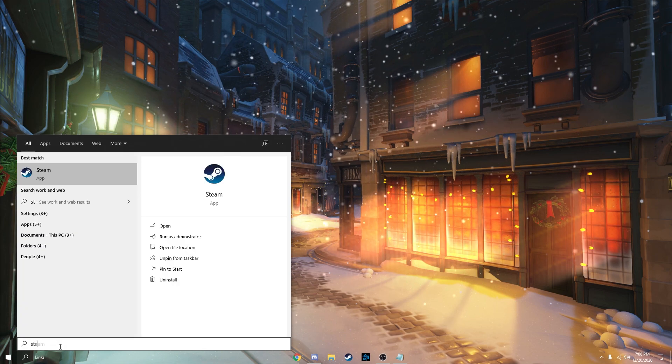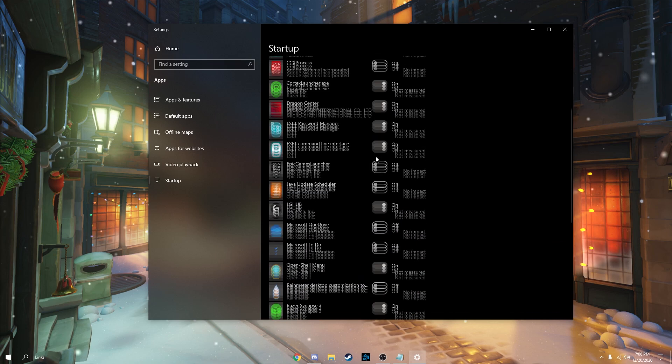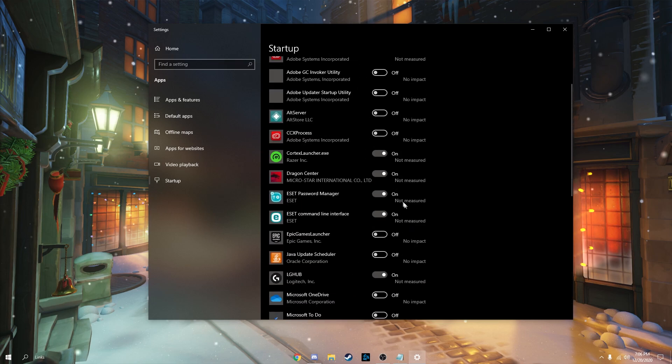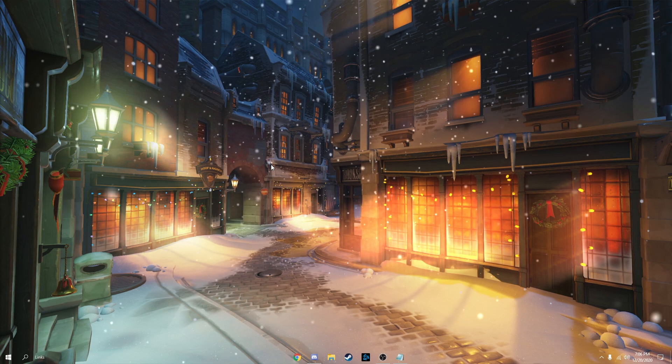Next, we're going to do your Windows startup apps. You only want to start the apps that you actually use. I need Cortex, Dragon Center, and virus protection — but Discord and Steam I don't start with, because those have heavy loads on your computer. Make sure which apps you're using start with Windows, and disable anything else that's not necessary.